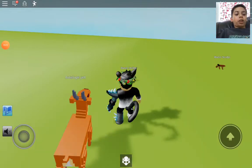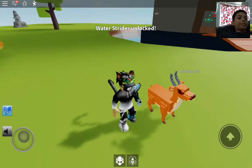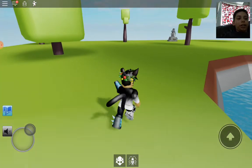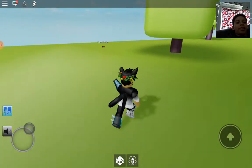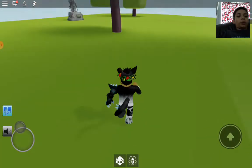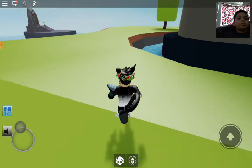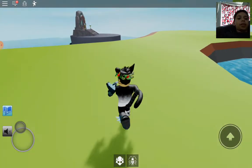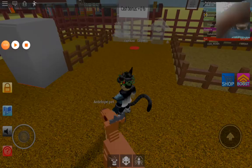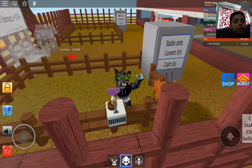I found a water strider nearby — you just click on it and get it! They spawn on land even though I'd think they'd skate on water. I'll get back to showing it properly once I'm at spawn.